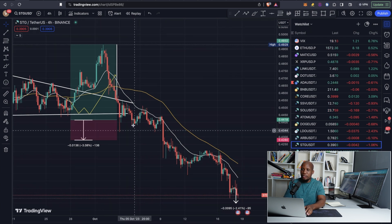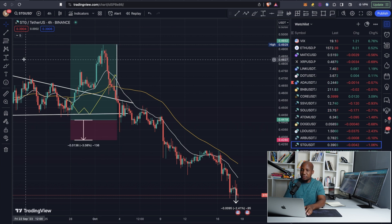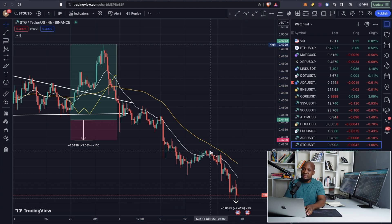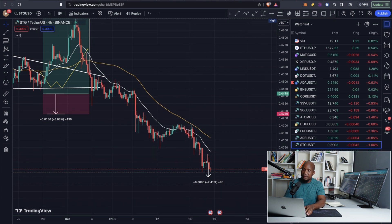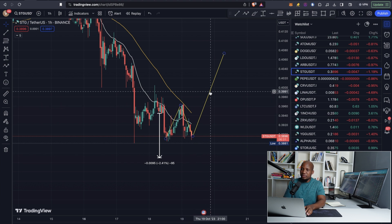For those of you who are part of our Discord, you'll recall that we dropped a signal here which was very successful. What we want to talk about is the pullback. If we grab our measuring tool and drag from the top to the bottom, you can see the market dropped by 21%, which means it's the best time for us to purchase STG. We're expecting the market to bounce from here and then go up, so when it goes up we'll actually be making money while we're farming STG.